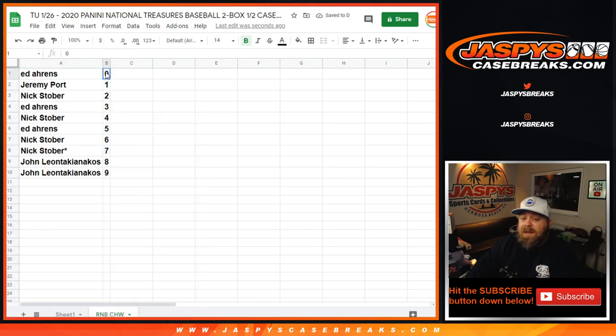Sorting by numbers: Ed with spot zero gets any and all redemptions for the Chicago White Sox, including any known one-of-one redemptions. Jeremy with spot one gets any in-person one-of-ones. That is the random number block randomizer for the Chicago White Sox.